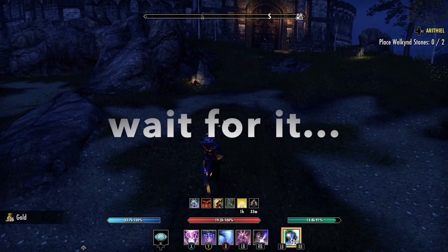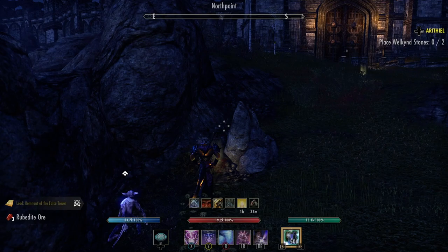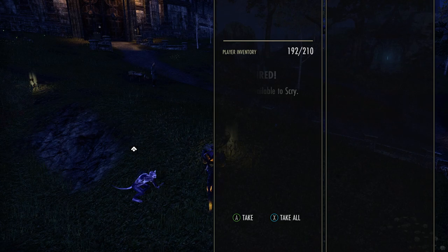Oh, I got an axe and Necropotence — nice! For the sticker book. We were farming and I got the lead again. Nice! So that's two for me.